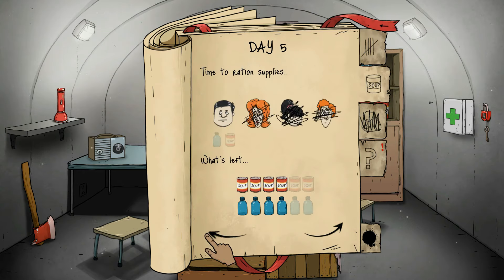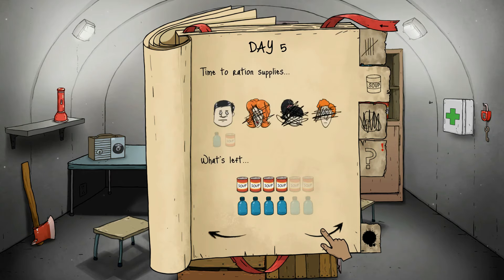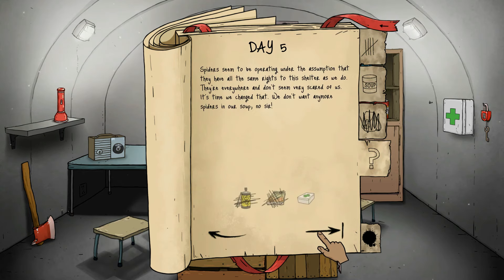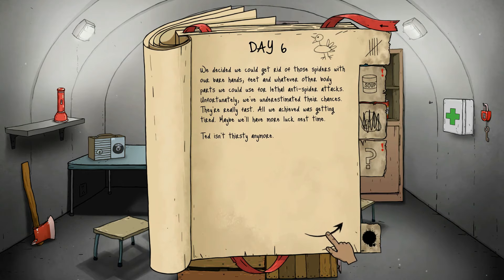It's the fifth day so we do have to give him a drink — it looks like he needs one right now. Spiders seem to be operating under the assumption they all have the same rights to the shelter. They're everywhere and don't seem scared of us. We don't want any spiders in our soup. If we use the axe it might destroy it, but if we don't he could get sick — or it could just be fine. I'm just gonna not do it just in case. Yeah, he's fine. We could get rid of those spiders with our bare hands, but unfortunately we underestimated their chances. Ted isn't thirsty anymore.